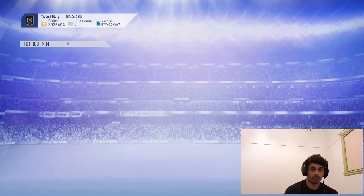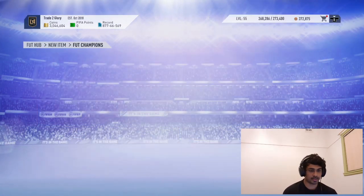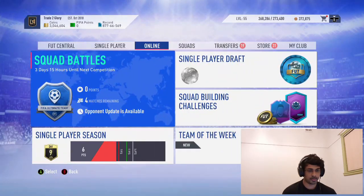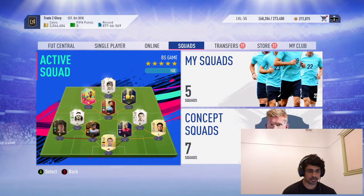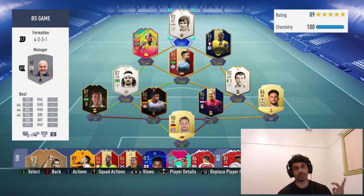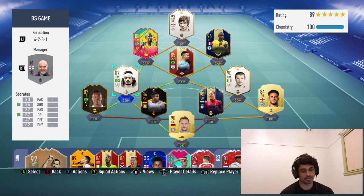Let's send them to the club and I'll show you guys what the team looks like right now. This is what the team looks like — it'll be a 4-1-2-2 with these two up front as strikers, and Socrates maybe in cam.